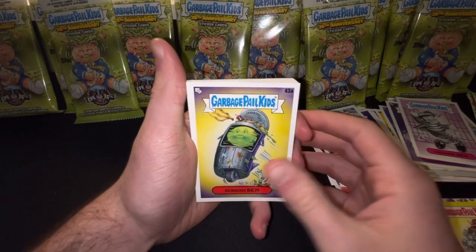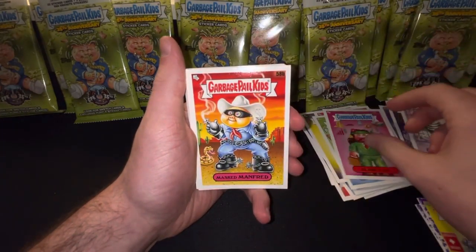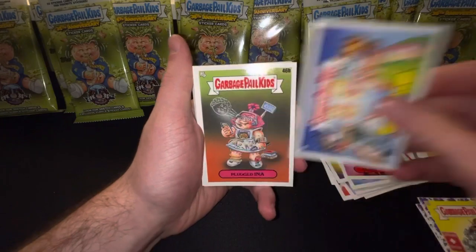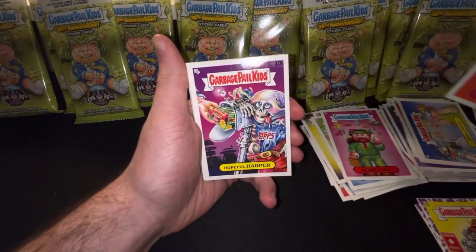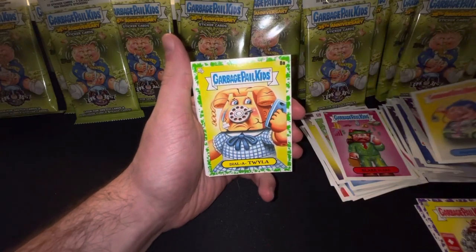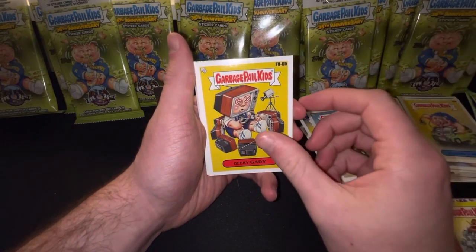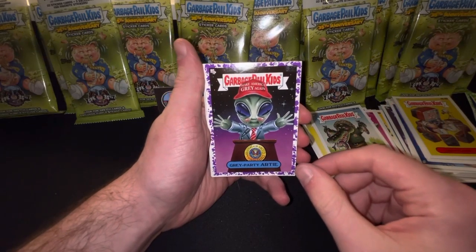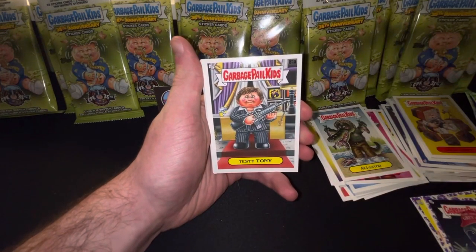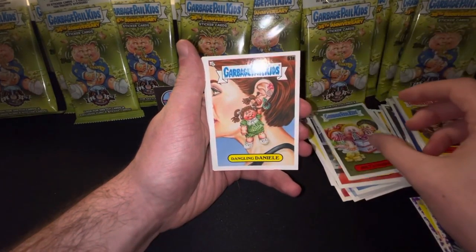Here we go. Rubbish Ben, A. Brock Out, A. Gooey Gabe, A. Blake Flake, A. Masked Manfred, B. Unreal Raya, B. Plugged Ina, B. Hopeful Harper, B. Electric Karl, B. Here's a green — Dyla Twyla, A. Alligator, A. Geeky Gary, B. Here's another purple — Gray Party Arty.